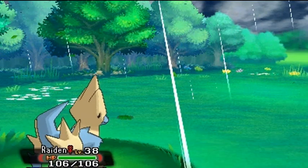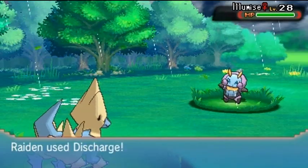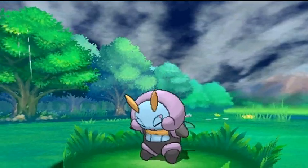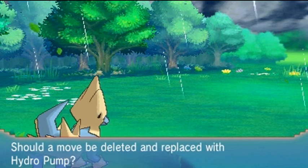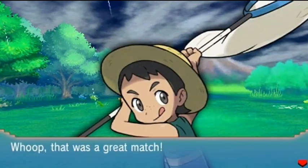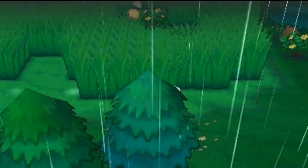He's going to come out with Lombre — Ludicolo or something. Bam — you beat it! Hydro grows to level 44 and is trying to learn Hydro Pump, but I'm not going to teach it because it's a very inaccurate move. It is powerful, but no worries — I can reteach that move later using the Move Relearner, and all we need is a Heart Scale. Pretty good. Let's switch out — go back to Desert Storm to finish this guy off and continue our adventure.